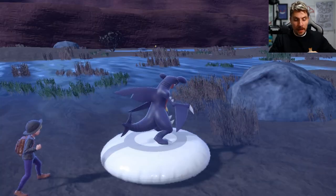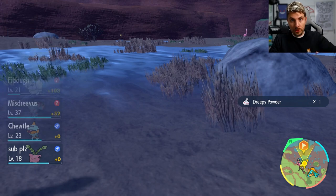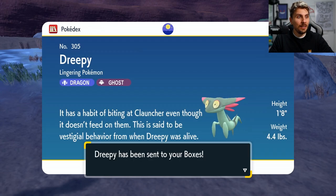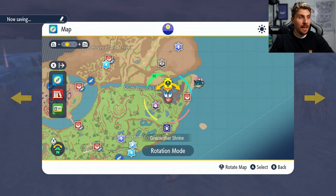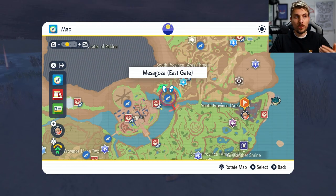Critical catch — we got Dreepy! And that is how you get Gible in Pokemon Scarlet and Violet, and Dreepy in Pokemon Violet. Just remember that Dreepy is exclusive to Pokemon Violet. I love Dreepy and Dragapult, but this is how you get it. This is the location on the map — you're going to want to be in this area. And even if you haven't got the jump mechanic just yet, you can always use the fly points back to Mesogorza to get yourself out of an area that you might have thought you got trapped in during early game.